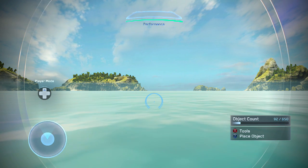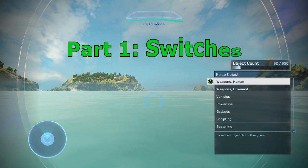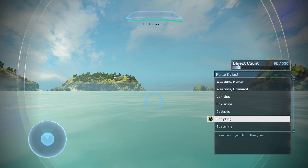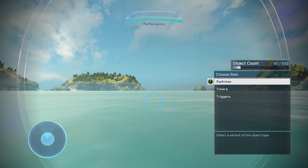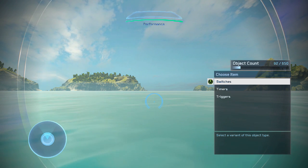For this first video, I will be covering the first type of scripting switch, which is actually called just switches. If you go to your Forge menu and head over to scripting, you can see that there are three different kinds of scripting objects. I will be covering the first, which are switches.